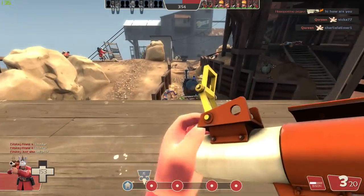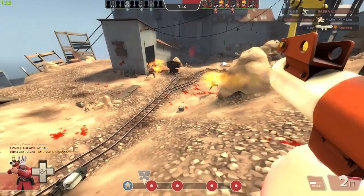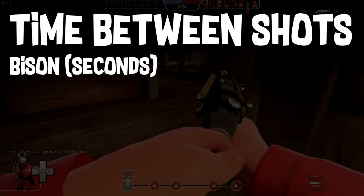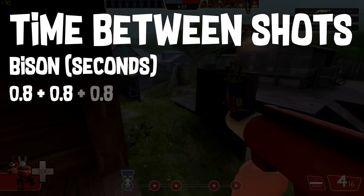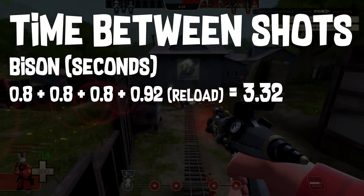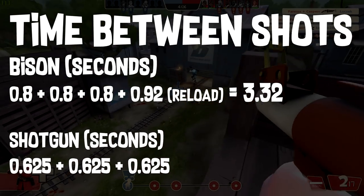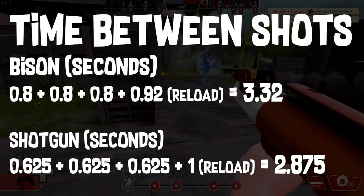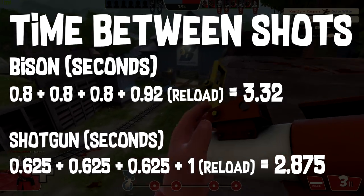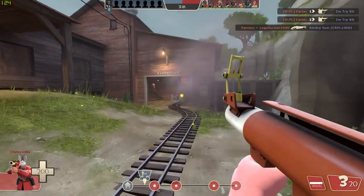The Bison only has four shots in the clip before you have to reload, versus the shotgun which has six. Looking at time between shots and reload times: for the Bison it's 0.8 seconds between each shot and 0.92 seconds to reload, coming to 3.32 seconds for four shots. For the shotgun it's 0.625 seconds between shots and 1 second to reload, coming to 2.875 seconds. So even in the reloading department the Bison cannot outclass the default shotgun, which also still has two more shots ready to fire before reloading.